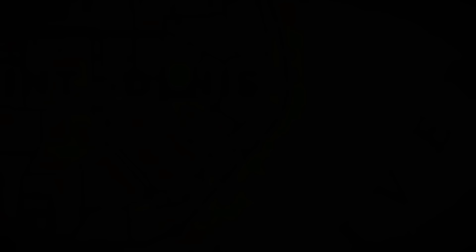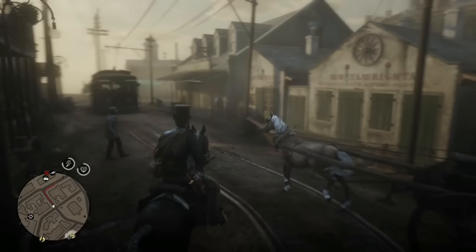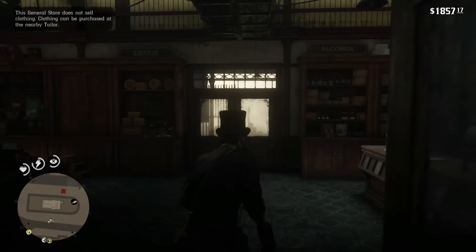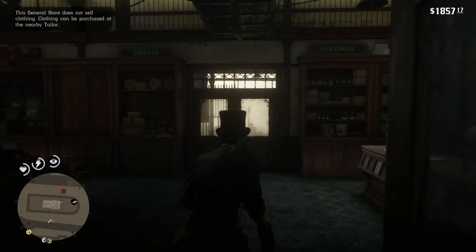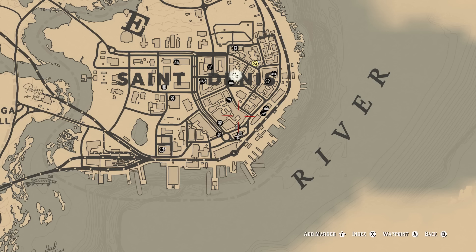The third piece is located right over here behind the butcher and the general store. I'll ride directly to it so everyone can see — this one's pretty straightforward and easy to find. There are five pieces and this is number three. You're going to go around and through the butcher shop, dismount your horse right about here, run through the butcher shop, and it will be right on your right around the corner facing the street. Go through this door and then over to your right — it's white text this time, not red. That is the third piece of the puzzle.